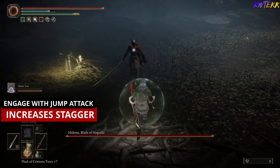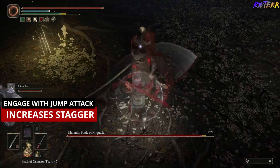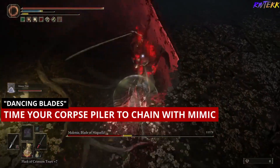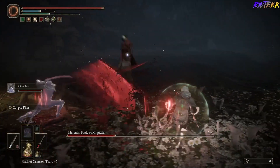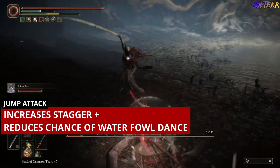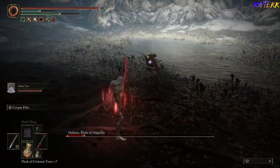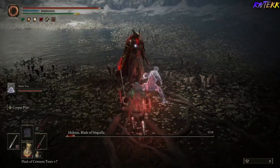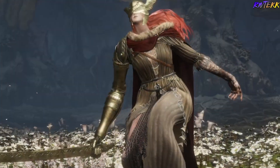Next, you're going to want to engage with a Jump Attack to stagger her. Then do what I call Dancing Blades — you time your Corpse Piler Ash of War with your Mimic's Corpse Piler Ash of War. You're going to want to rotate attacks: your Mimic goes, you go. As you can see, you beat her in less than 20 seconds.